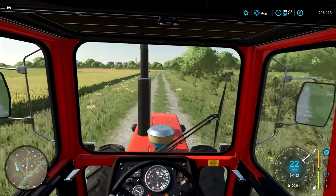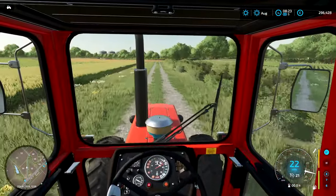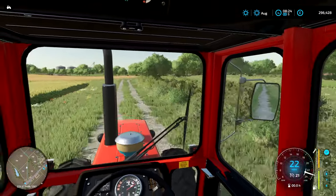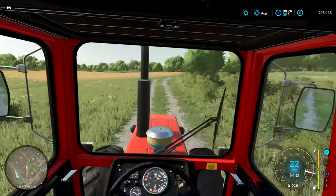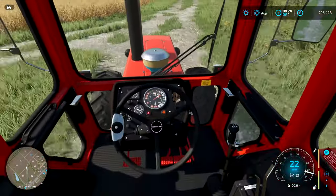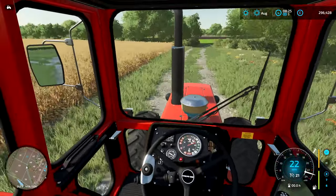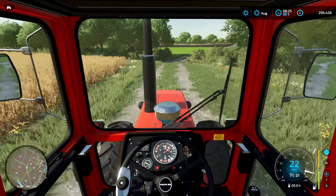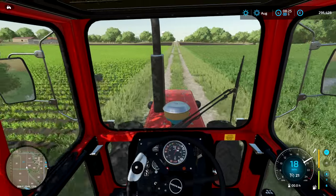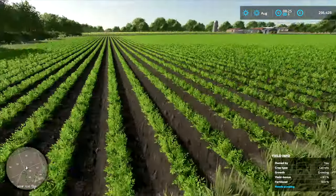We are on a dirt track now, or a gravel road, I guess. We're going to head down here. I think we just cross over the little river, or stream, or beck, or whatever you want to call it, and then we'll actually be on the field that we own. The thing is, we're obviously in a Volvo BM — we're in a tractor, not a harvester. So even when we get there, we won't be able to harvest it, even if it's ready to be harvested. It doesn't look like it is, though.